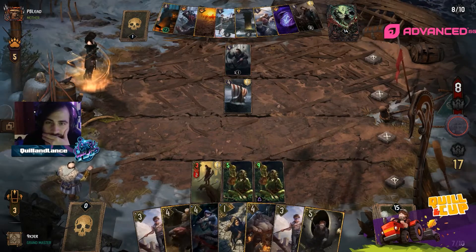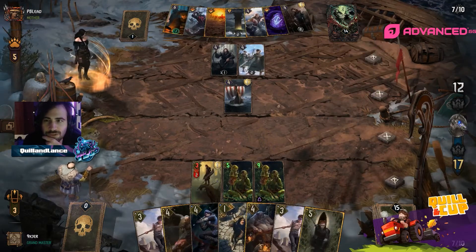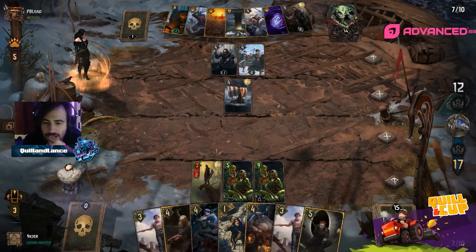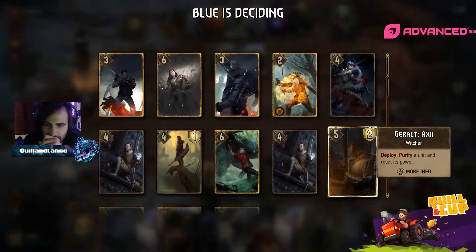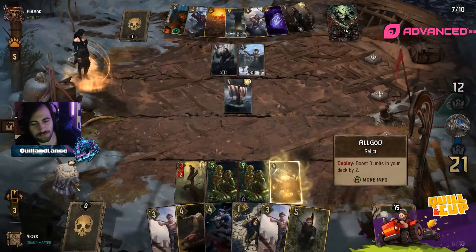You want to get that All God down, but you'd want to play it so it gets buffed. You don't want to give them the Gutting Slash for six. So All God would have to go to the right of these to get a bufferino. All God does come down — I've never seen these cards in a deck before, how did I miss them?